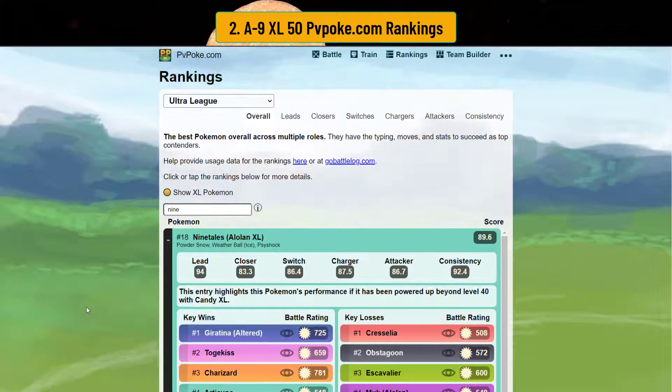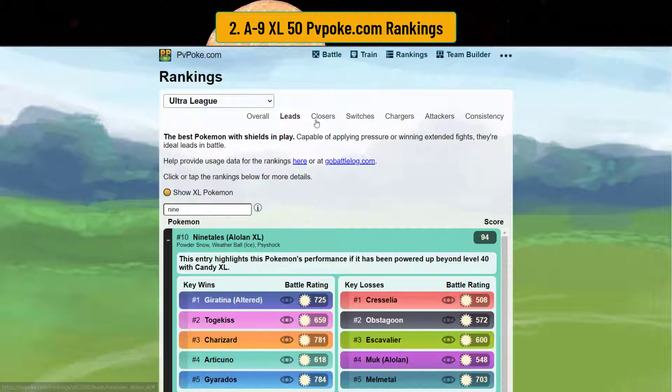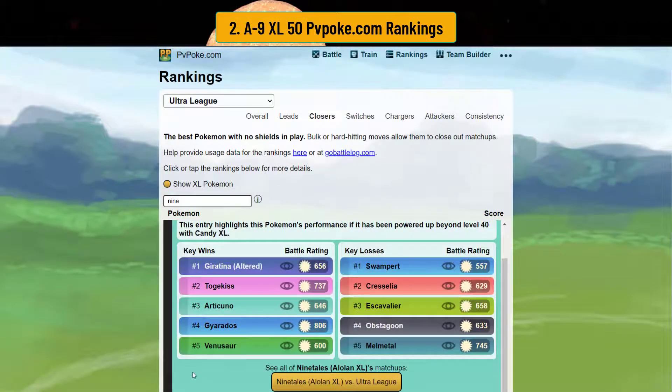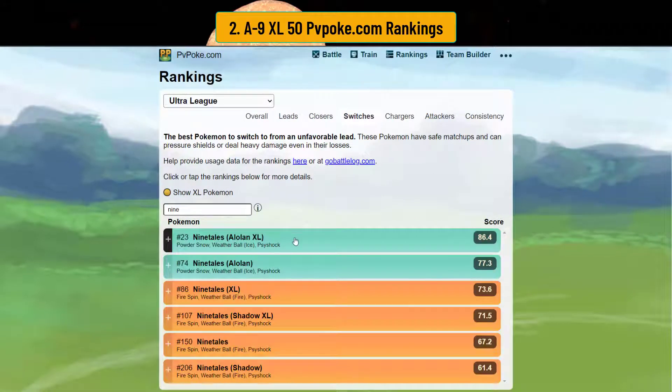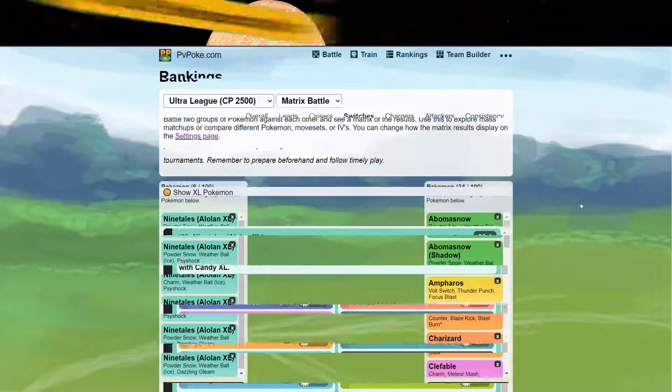With ratings in the 600-700 range, A9 ranks at number 10 as a lead, making it a top-10 lead. As a closer, it ranks at number 75, still able to take out Venusaur and Gyarados. As a switch, A9 ranks number 23. It has strong positions in everything but the closer, so as a lead or switch, A9 is pretty dang good.